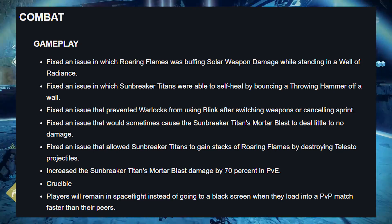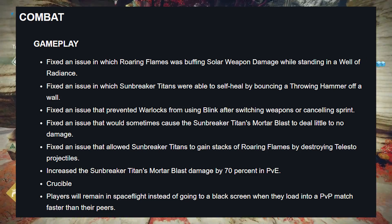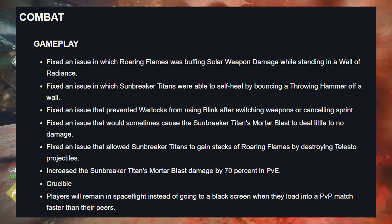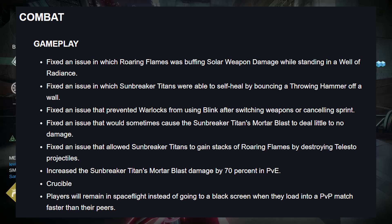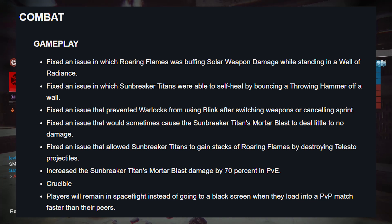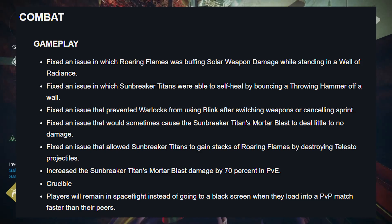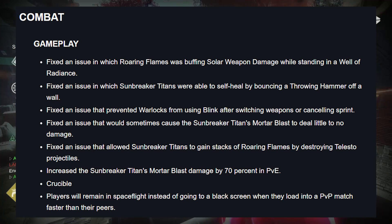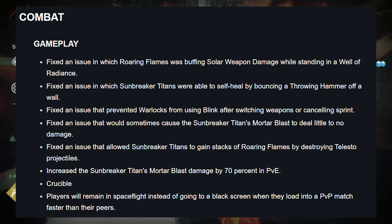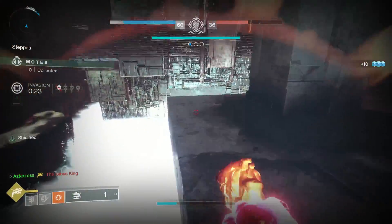Combat Gameplay: fixed an issue where Roaring Flames was buffing solar weapon damage while standing in Well of Radiance. Fixed an issue where Sunbreaker Titans were able to self-heal by bouncing a throwing hammer off a wall. Fixed an issue that prevented Warlocks from using Blink after switching weapons or canceling Sprint — I've been hearing about Blink canceling for well over a month, so hopefully this fixes it. Fixed an issue causing Sunbreaker Titan's Mortar Blast to deal little to no damage. Fixed Sunbreaker Titans gaining stacks of Roaring Flames by destroying Telesto projectiles. Mortar Blast damage increased by 70% in PvE. Sunbreakers — we were some buggy bastards this season.